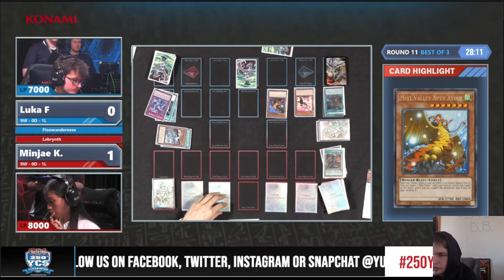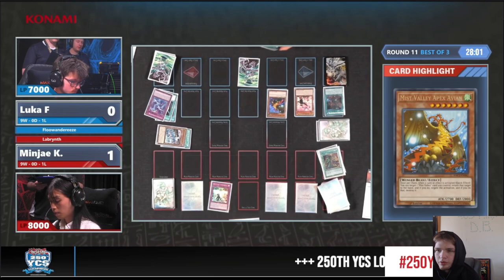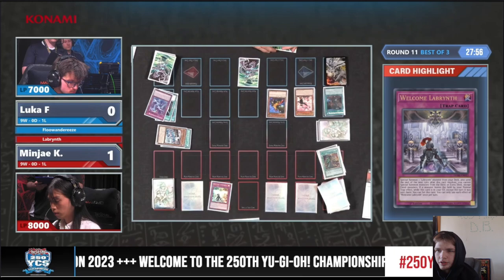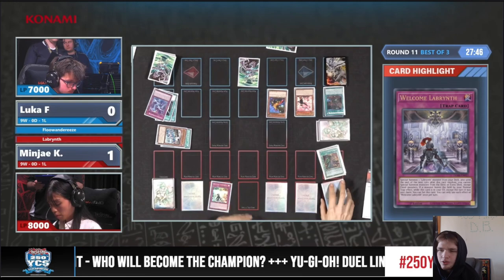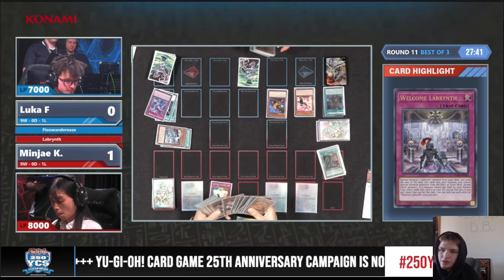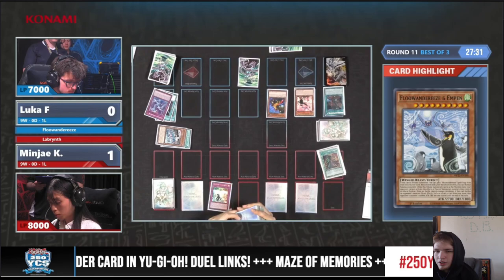Do they want a Prosperity early on though? It does make it so you do half damage. They're going to activate Welcome Labyrinth there — Welcome Labyrinth, go to try to summon. This is going to be a weird grind game, very weird. Because both these decks... Floundaries actually is just a full infinite engine deck. But the Labyrinth stuff, especially with the furniture, is going to make it a little tough.